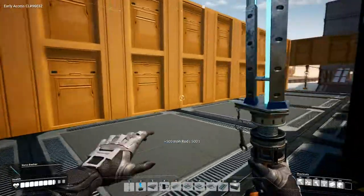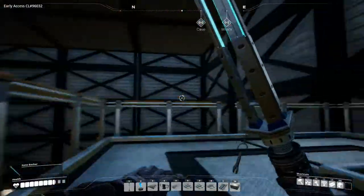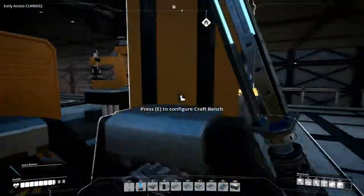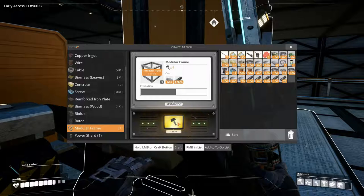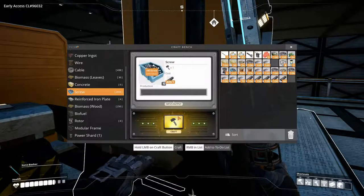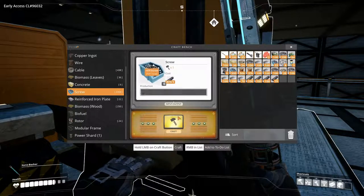Let's go back and craft some stuff so we can get our truck stop built. At the crafting bench, we can make six modular frames now — let's just do that. We also need to make some more screws so we can make more reinforced iron plates, so we can make more frames. Let's get up to about a thousand screws.